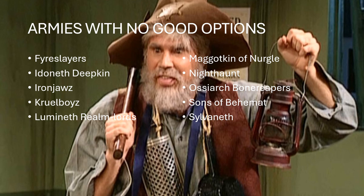Lumineth Realm Lords are also suffering from not having anything in the cheaper category — they have quite a bit that's fast, but not really stuff that's cheap. Cruel Boys just have nothing fast in the army. Maggotkin of Nurgle — you might have a little bit of a trick if you use Affliction Sist and throw your Plague Drones across the battlefield onto the enemy end at the start of the game, but those are expensive, and it's a lot of investment to dedicate those units to prospecting.